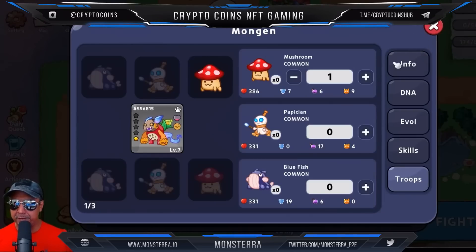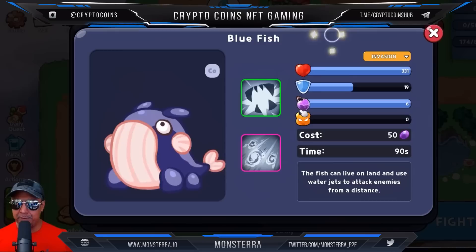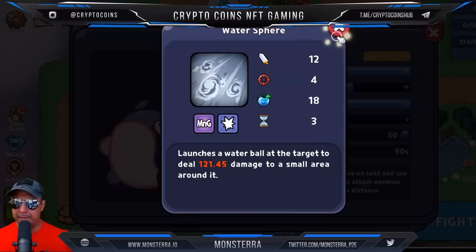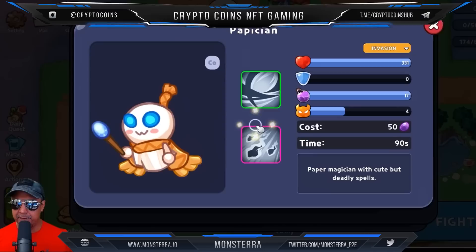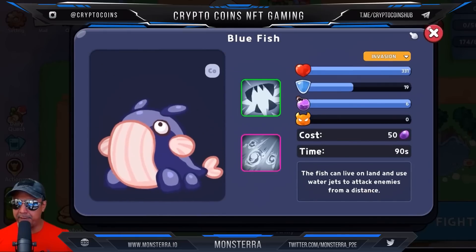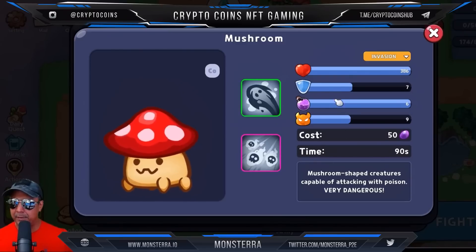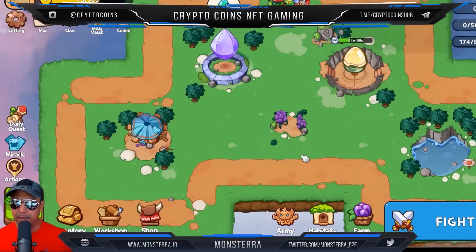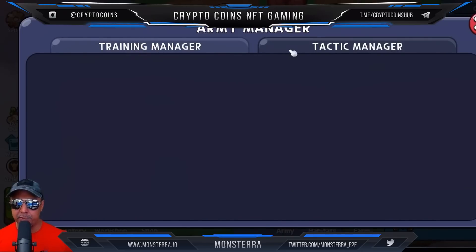You can defend with these guys as well — there are different options in the battle system. Let's check the blue fish — deals 40 damage and 121 with the other attack. Defense level is 19 on this one, zero on that one — so we definitely want the 19-defense guy. Troops are picked for our Mongin. We've got four minutes to wait, so let's check out our army and train some people.